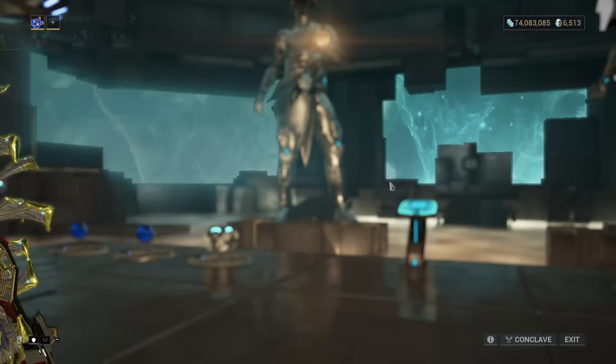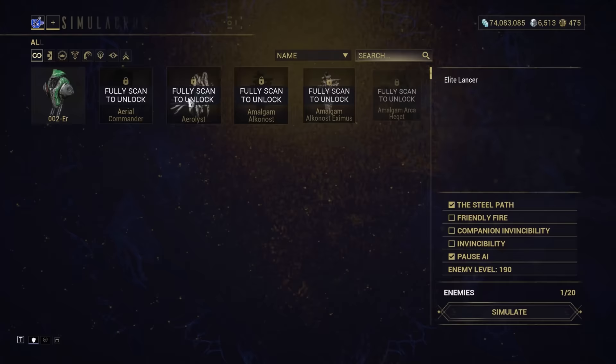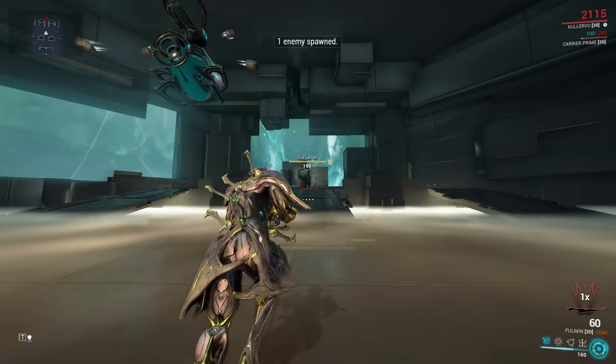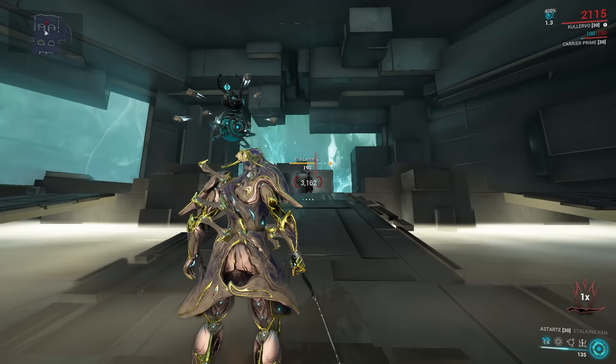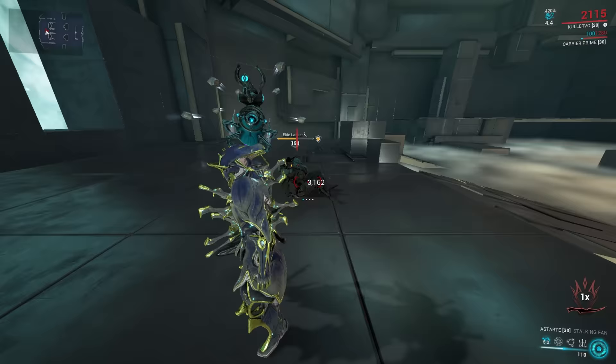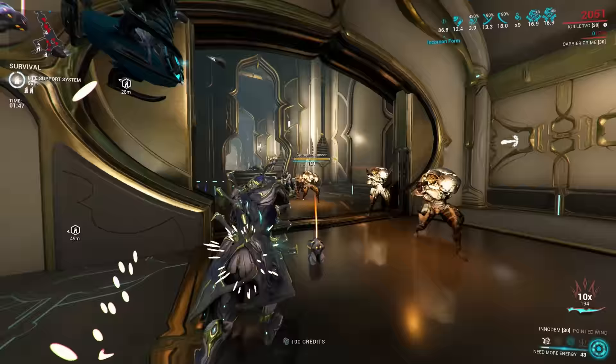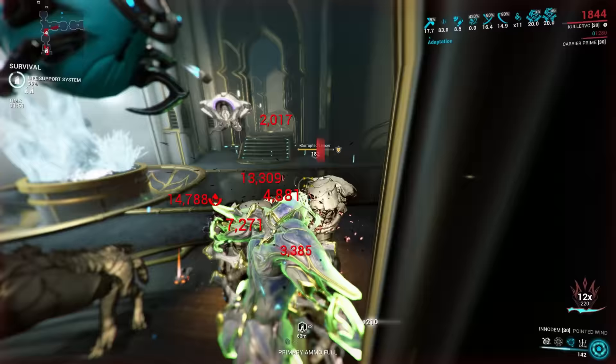His first ability is Wrathful Advance. It's very simple: if you look at an enemy and tap the ability, Kalevo will charge up a heavy melee attack and then teleport to the enemy at the moment of making the attack. Check out my guide on heavy attacks to know more about optimizing those. Kalevo's passive comes in very handy here to both speed up the ability and reduce the cost to your combo. The teleport also increases Kalevo's critical chance.